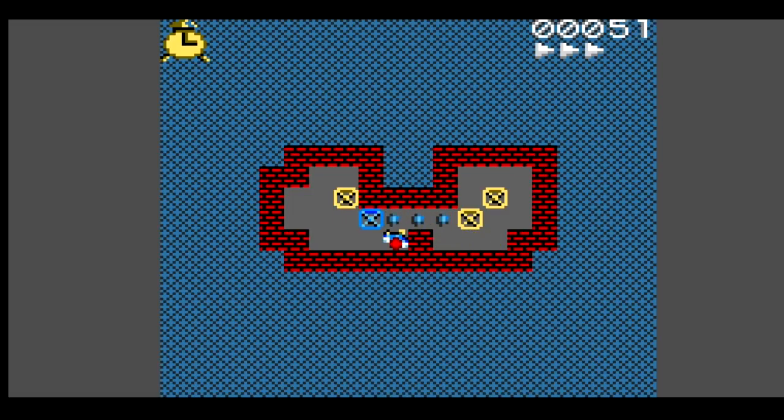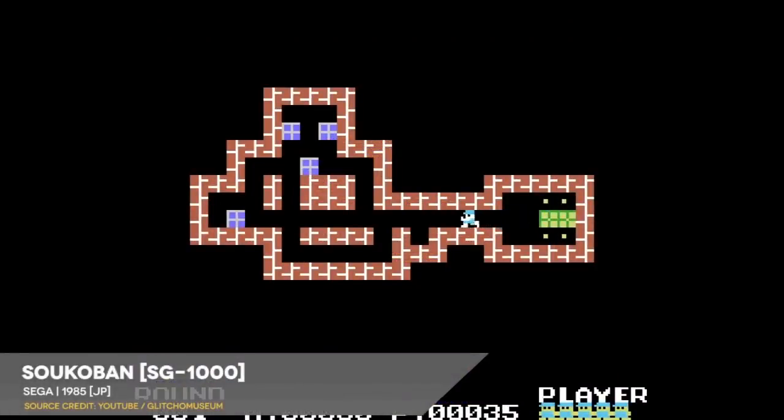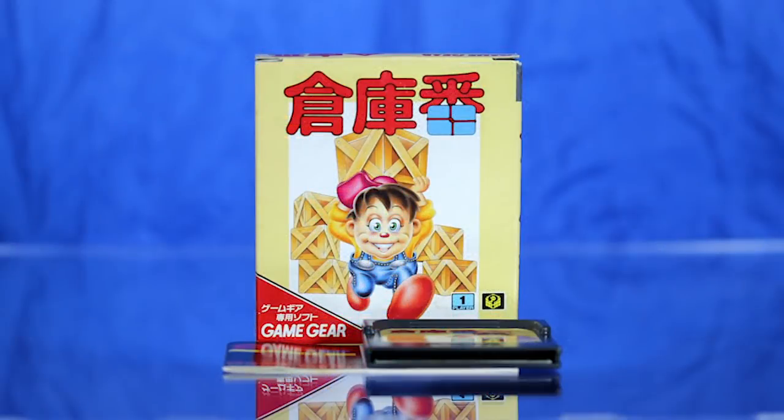The levels and puzzles here appear to be mostly the same as those seen on Game Boy, though they're different from the ones seen in previous Sega adaptations of Sokoban, beginning with the SG-1000 version many years prior. Although the workings and mechanics of this game should have been very familiar to portable gaming fans by the time Sega published it as a Japan-only release, this was definitely the one to get.